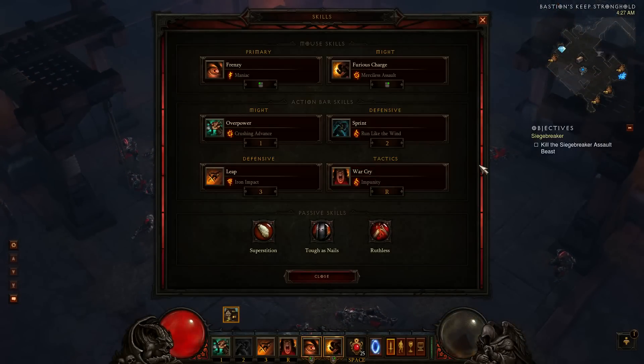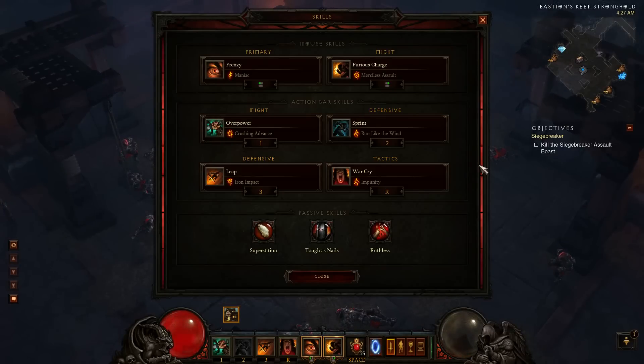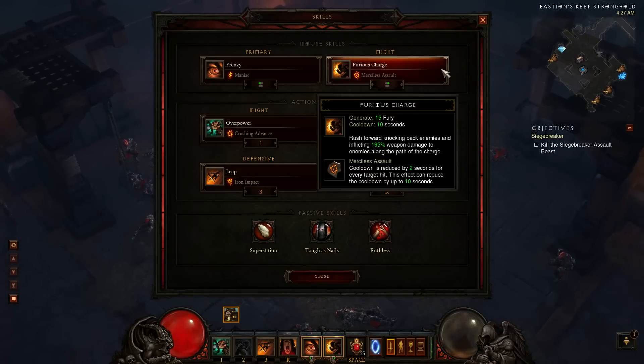In this video we're going to talk about the build itself — what makes the bulldozer barb work and what it is in general. I named it thus because bulldozers are something real tanky that can just plow through anything, and this is exactly the build that does that. At its best, this build allows you to basically run through everything with the furious charge skill. The furious charge skill is a good one to base your build off of because of the damage multiplier — it's 195% weapon damage per hit — and if you're going through a group of mobs, it makes short work of them even if your DPS is really low.